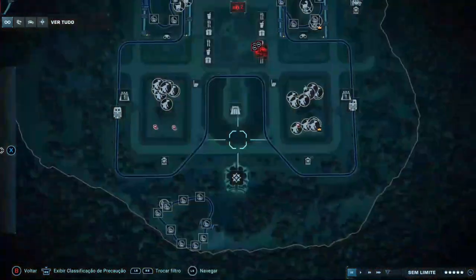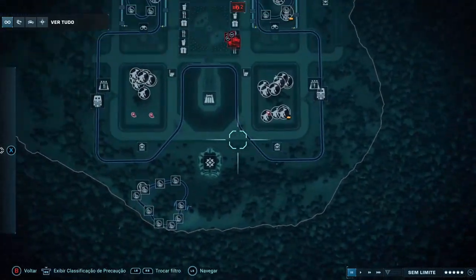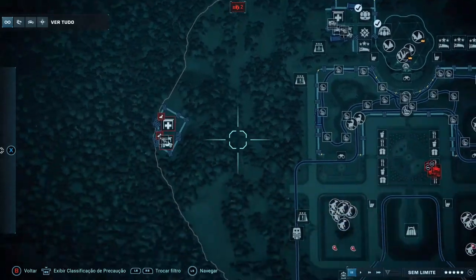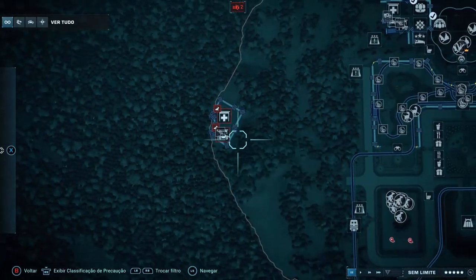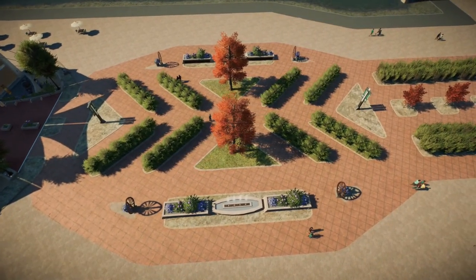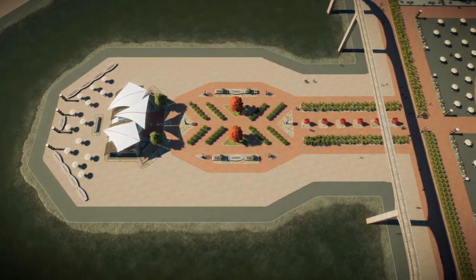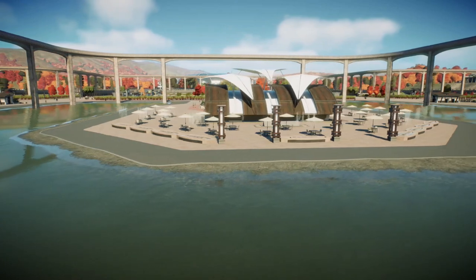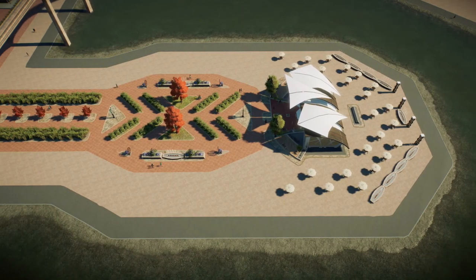Quando a gente abre o mapa, a gente pode ver que o parque realmente é muito grande — ocupou todo esse espaço, a única área que ficou livre foi esse lado de cá. Esses dois prédios que estão abandonados, eu vou explicar daqui a pouco para que servem. Aqui é a entrada. Como vocês podem ver, eu coloquei esse lago bem grande ao redor da entrada, só para fim de decoração — não coloquei jaulas, não coloquei dinossauros.